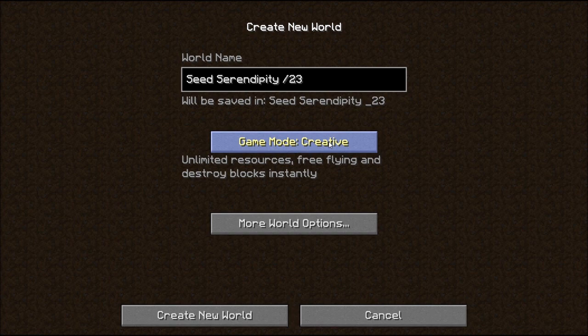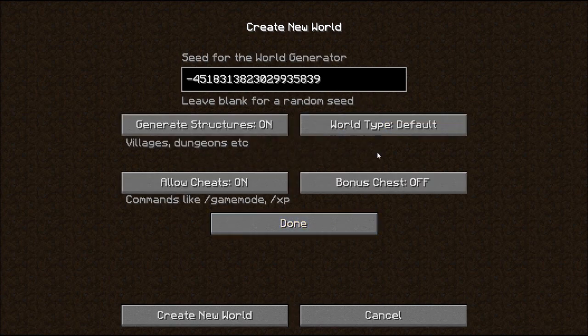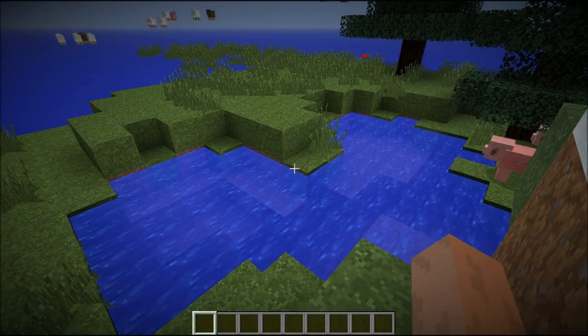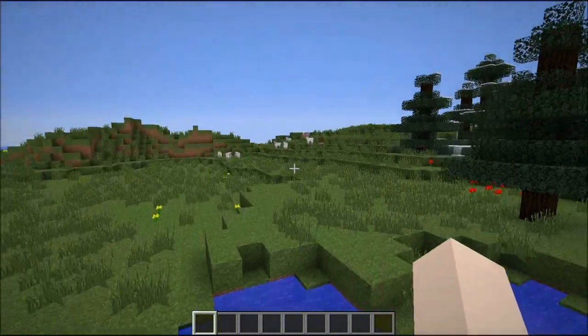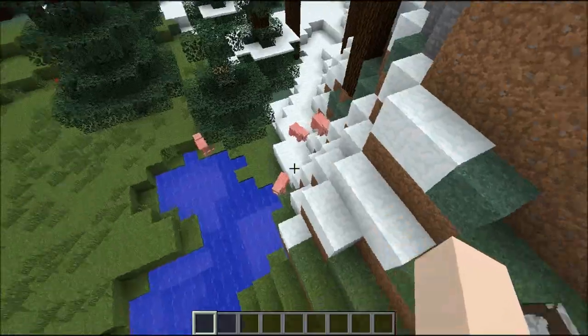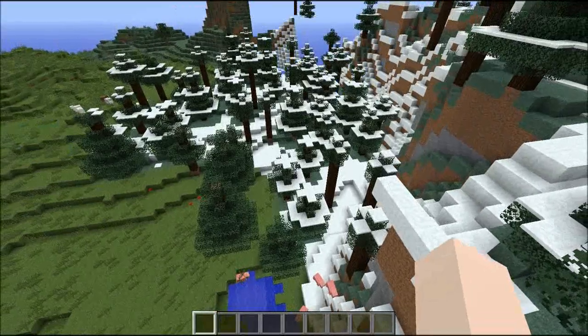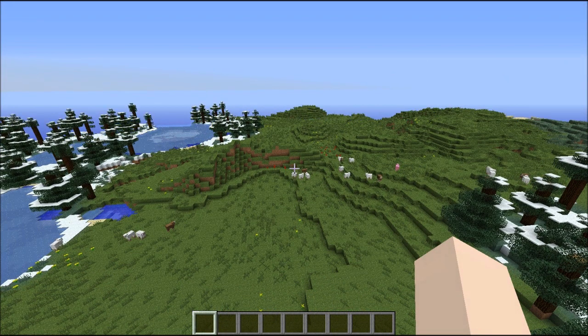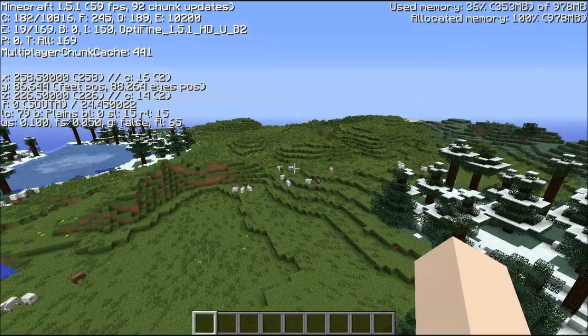So we're going to start off — there's actually four seeds we're going to be covering today. Here's the first seed. We will start loading. And this one actually has pink sheep. We're going to go to minus 289 and 276, so I will meet you there.